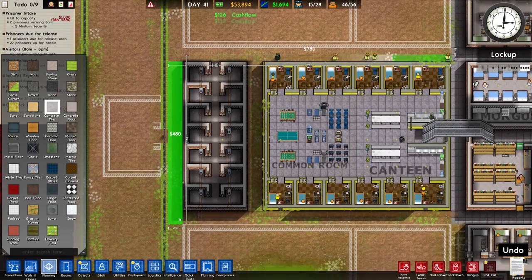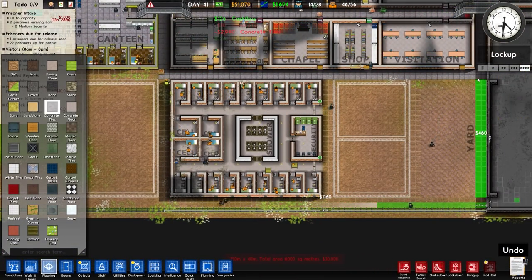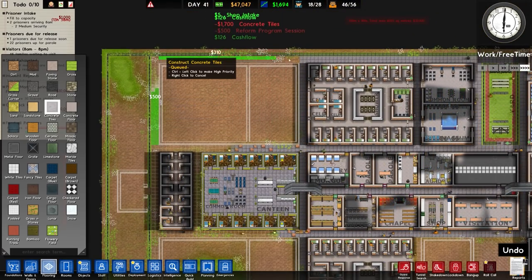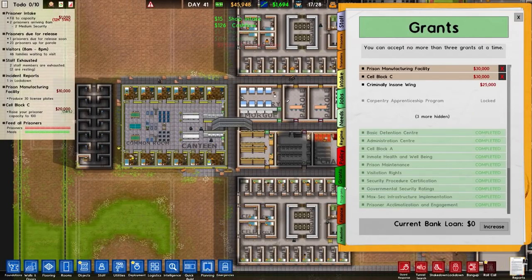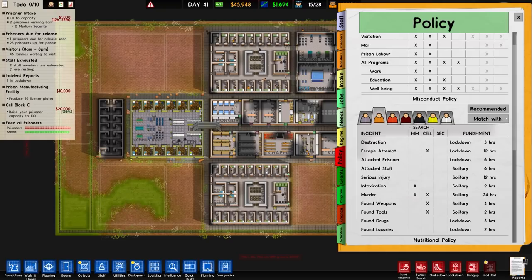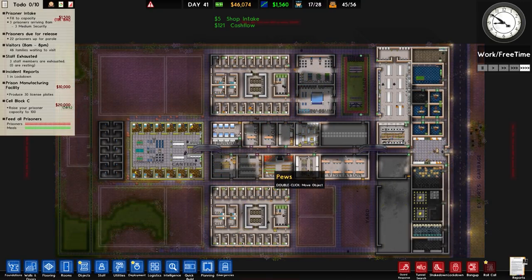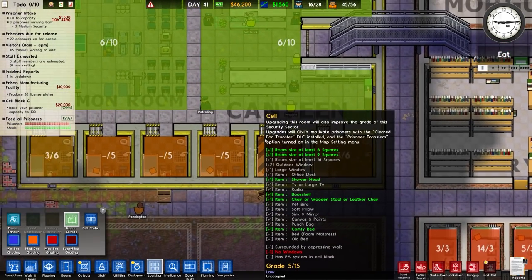Going to the flooring - concrete tiles for the solitary area - getting those placed. It's been a bit problematic, people walking slowly on the ground compared to when they're on concrete tiles, so that speeds things up. Over to policy: setting to 'recommend' changes things so they now get 24 hours solitary for murder. That's quite high - we've done solitary before with 6, 8, or 12 hours but not 24.